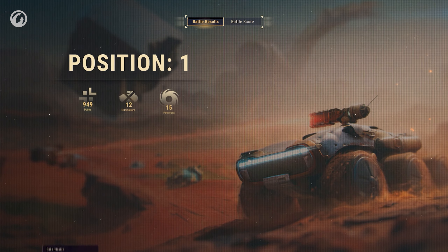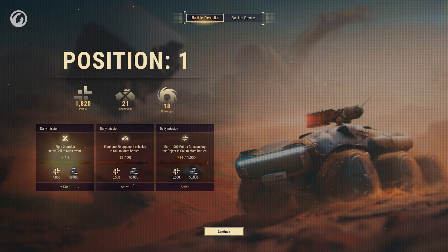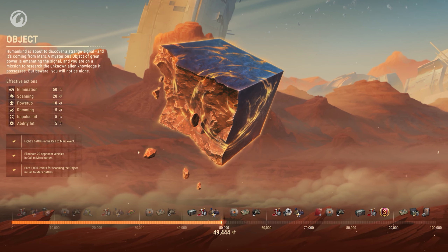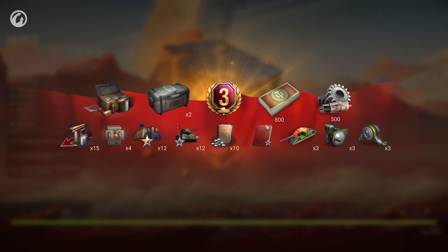Diviértete, pero no olvides tu objetivo. ¿Leíste sobre las misiones en el contrato? Todos los días recibirás tres nuevas. Ya conseguí muchos créditos así. También sirven para llenar el progreso de misiones y ganar recompensas. Tienes 11 ciclos terrestres para completar la misión, del 11 al 21 de mayo.